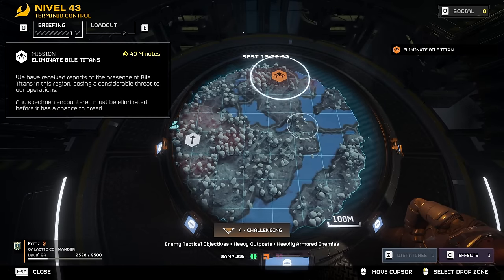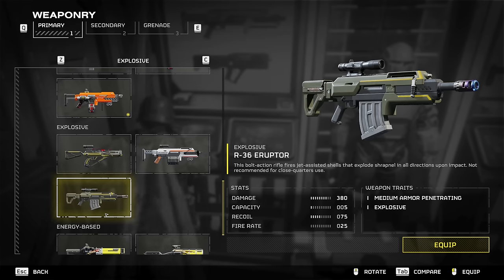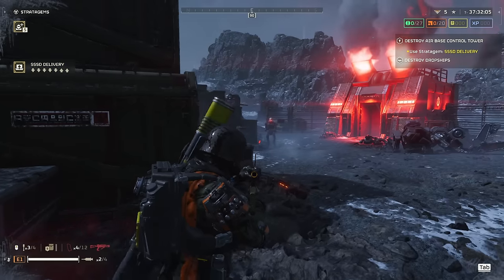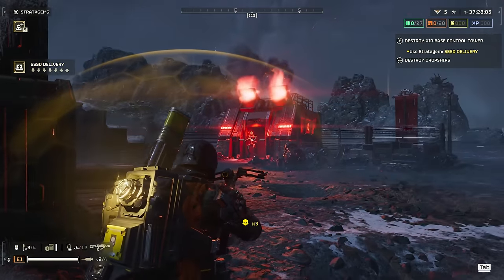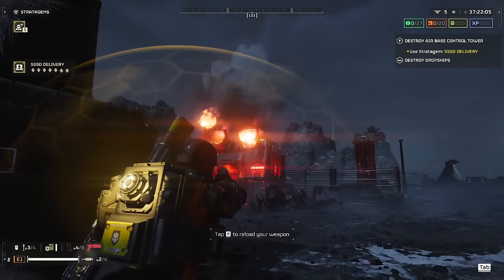The five weapons that come with the Warbond are the BR-14 Adjudicator Marksman Rifle, the G-123 Thermite Grenade, the R-36 Eruptor Explosive Rifle, the GP-31 Grenade Pistol, and the CB-9 Explosive Crossbow. They roughly unlock in that order so that's the order we'll be featuring them in. The crossbow is easily the most unique and novel weapon in the game currently, so make sure to stick around for that. Let's get right into it.